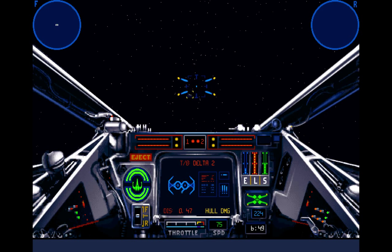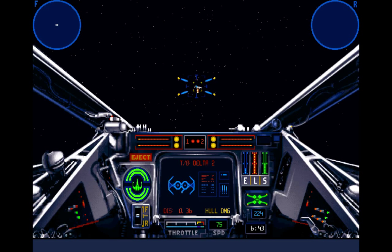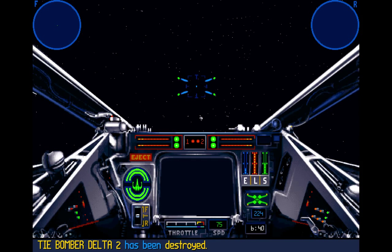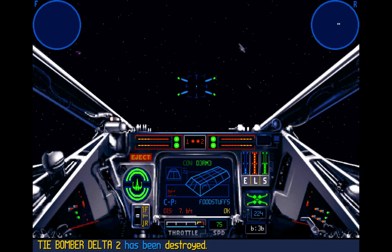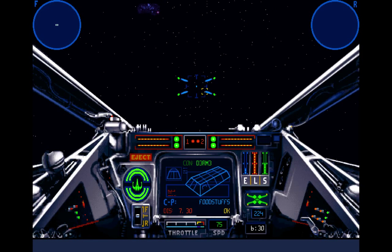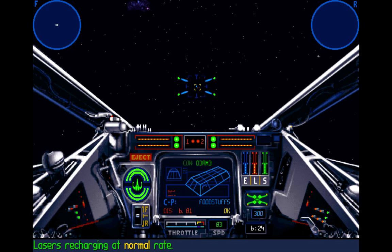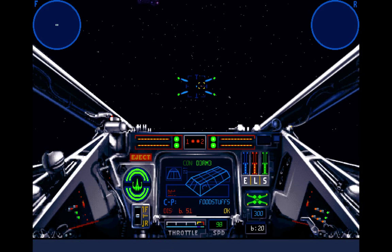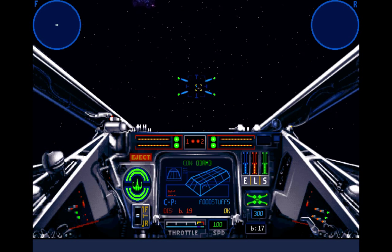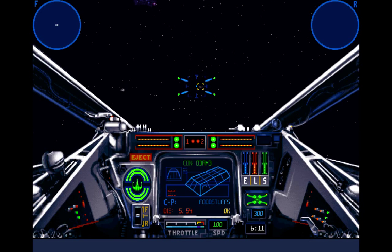Whoa! Did you see that dodge? That TIE bomber got skills, yo. Look at him swerving and everything. Didn't help, but still. The frigate left — oh, that's not a good feeling. I think the frigate's just coming back at a different angle. Probably. Or... the Assault Gunboats are ready to go. Oh god. Shivers down my spine. That freighter still hasn't arrived. It said it'll take seven minutes before the freighter gets here. I have no idea how long it's been.